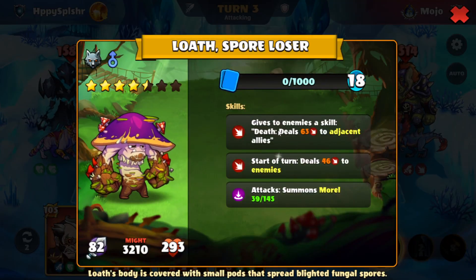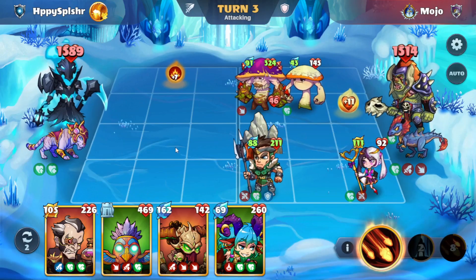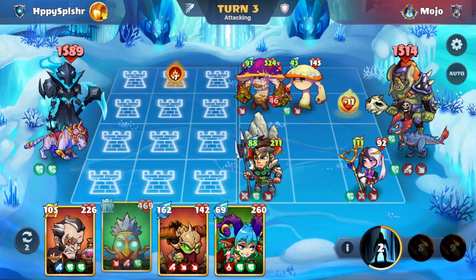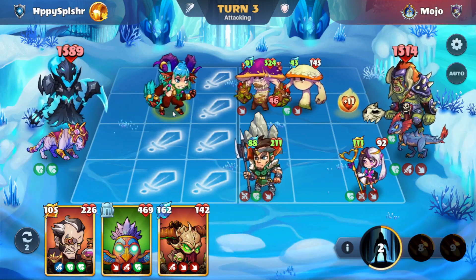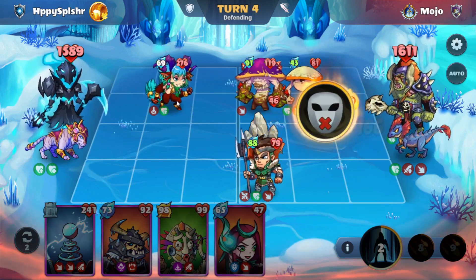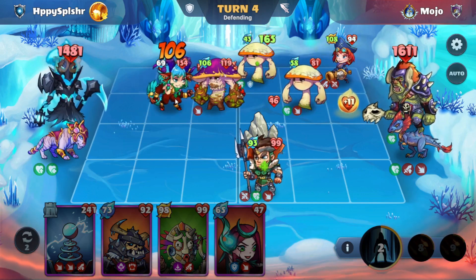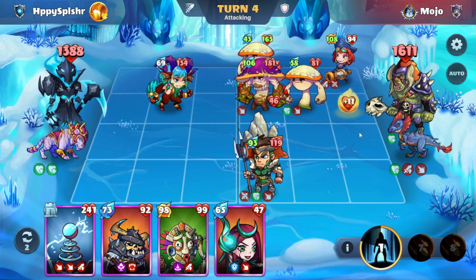We have the Loth Spore here dealing some damage to our heroes and also dealing some damage at the beginning of the turn. I'm going to mark these heroes with the damage skill. We do want to force a potential silence, so we'll go with the Marquis de Sot — not the high health, but at least when he's silenced he will still have high health. We also forced a silence, so that is really good.